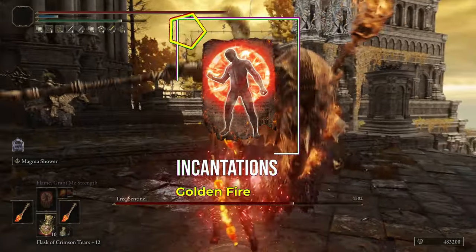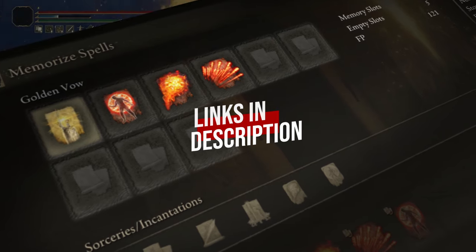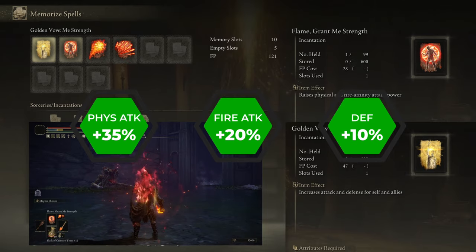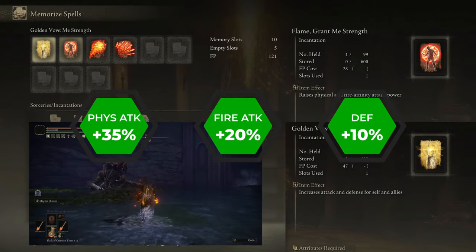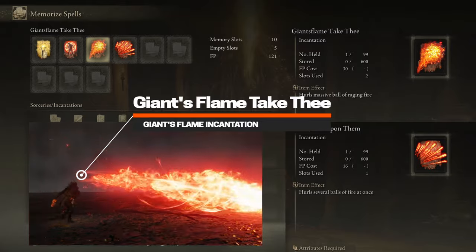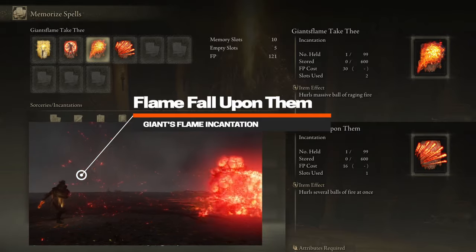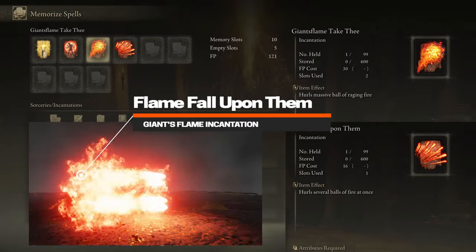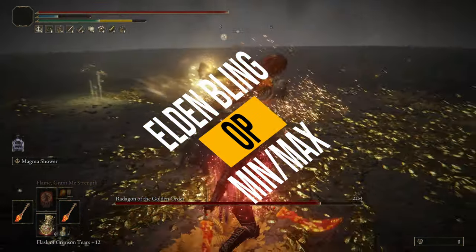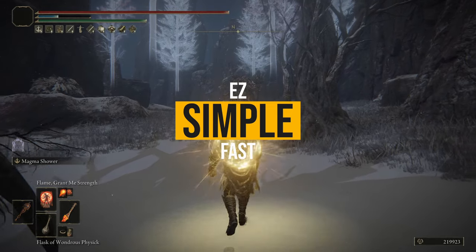There is more boosting to be done. We have two support incantations and two offensive incantations. As mentioned, we have Flame Grant Me Strength and Golden Vow — collectively boosting our physical attack power by 35%, fire attack power by 20%, and our defense by 10%. For offensive incantations, Giant's Flame Take Thee is a giant fireball we can launch at bosses from a distance, boosted by our buffs, talismans, and Giant Seal. Then we have Flame Fall Upon Them, which throws out multiple fireballs — for best damage you want to be at mid-range. Overall this is a really cool, tight build that boosts our damage output drastically and allows close, mid, and long-range combat.